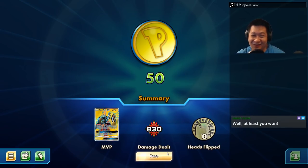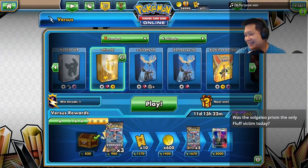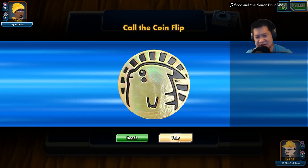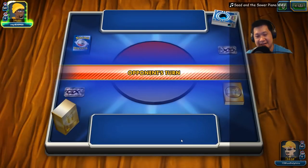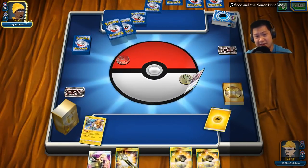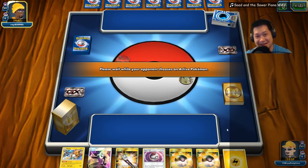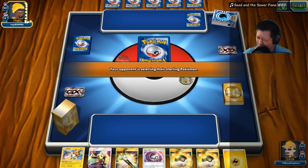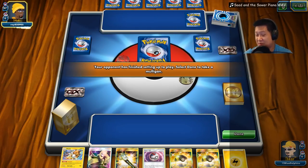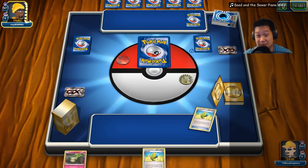At least you won! Where's Whimsicott? Where's my Wages of Fluff? I ordered the Wages of Fluff. Heads or Tails? Tails. Darn it. Torval Canyon — a mulligan. One or two extra cards starting for my opponent. Let's get started. Welcome to another Whimsicott Raichu match. I'm going to play Seed and the Sower from Comet Lucifer.